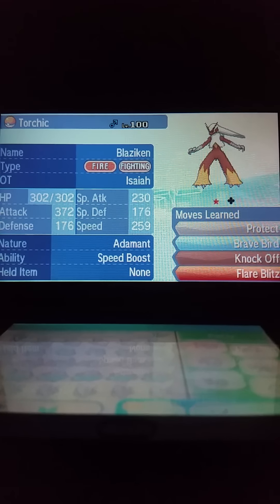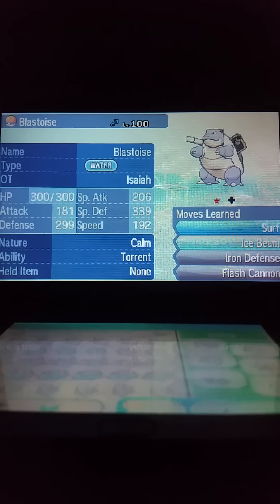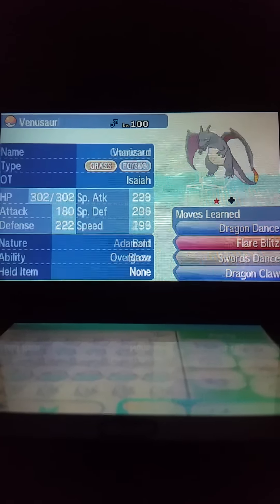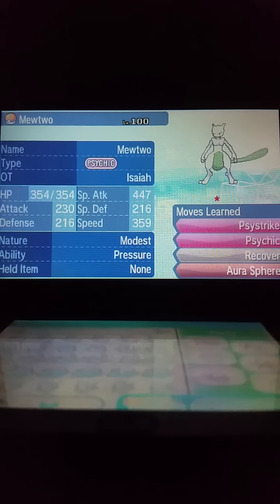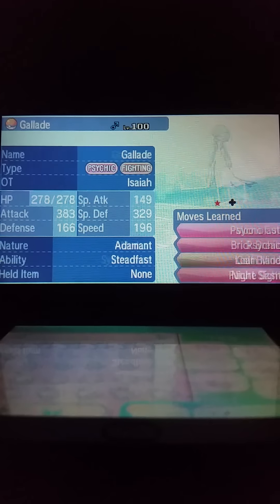So here we go. Torchic — my mascot. Finally I could trade this man. Blastoise. Charizard. Venusaur. Mewtwo — Mewtwo is shiny. Not shiny a lot. Greninja. Gardevoir.